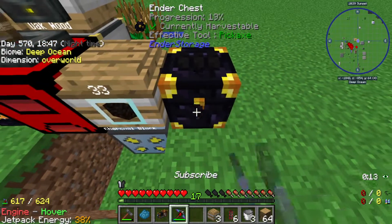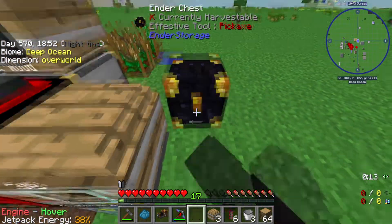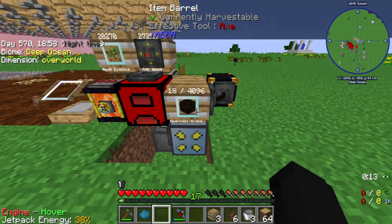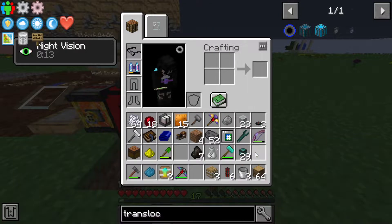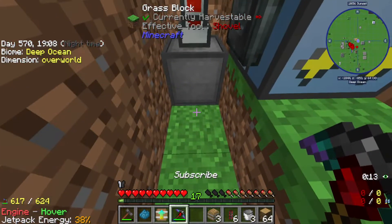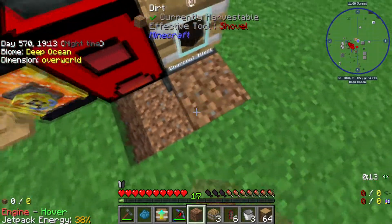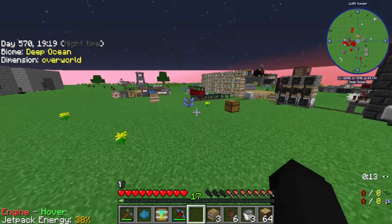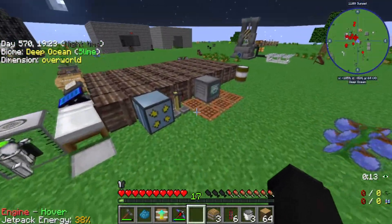It's one item per tick, so every 20 ticks is like 20 items, which is just nuts. And we're just gonna let it go AWOL with the charcoal, because I don't see no reason why not to - let it just go absolute AWOL. And now we should just be able to let that run infinitely without it ever running out, hopefully.